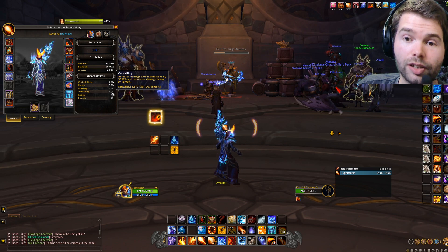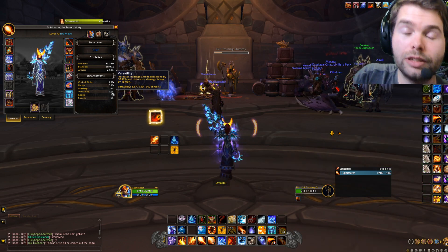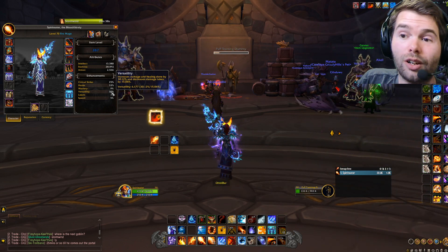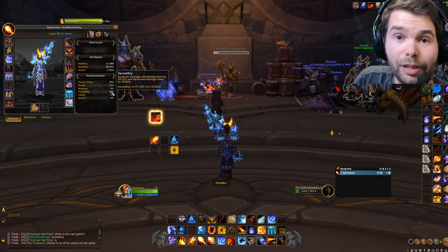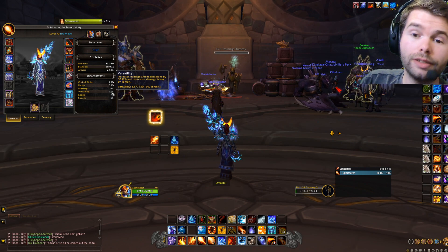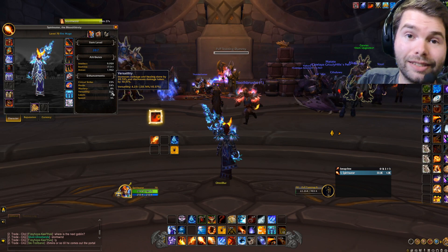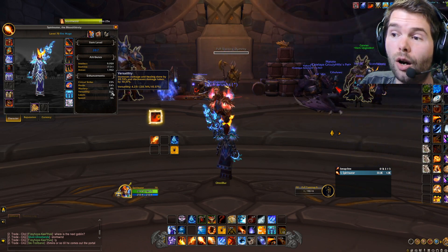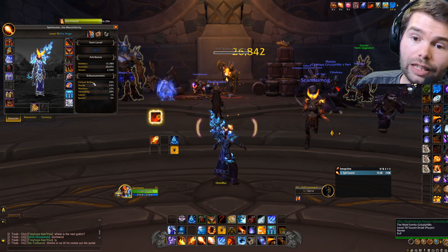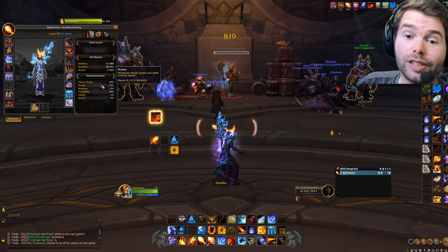Once you reach that 30% versatility, there is really no point pushing it further, because at that point you start getting diminishing returns. That means for every percent more than 30% you add to your main stats, you are not gonna get all the benefits. So 30% — that's the sweet spot — and then everything goes into haste.